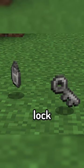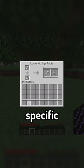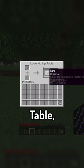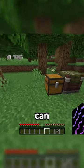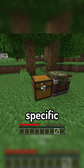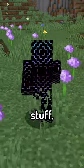The mod introduces a simple lock and key system to the game that allows you to assign keys to specific locks in the locksmithing table, which can then be used to create a secure chest or door which only can be opened when holding that specific key.